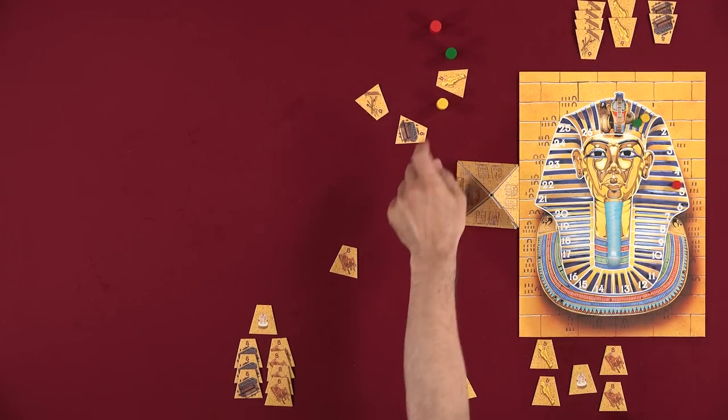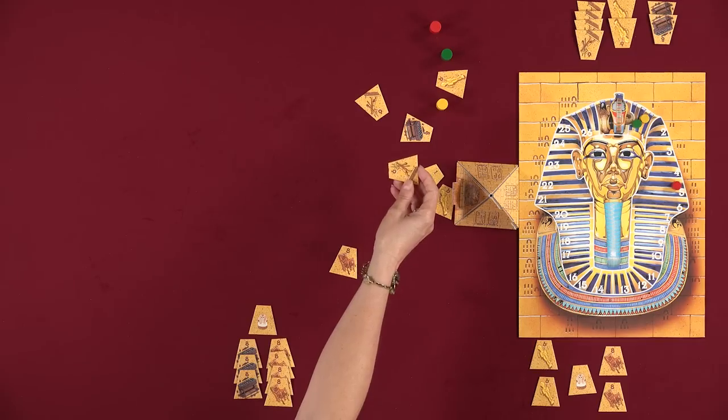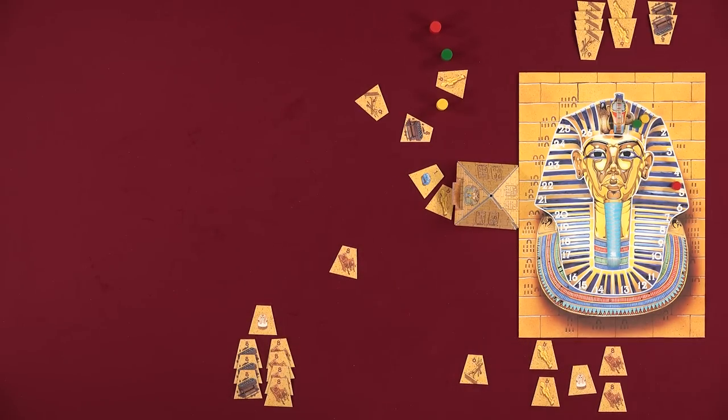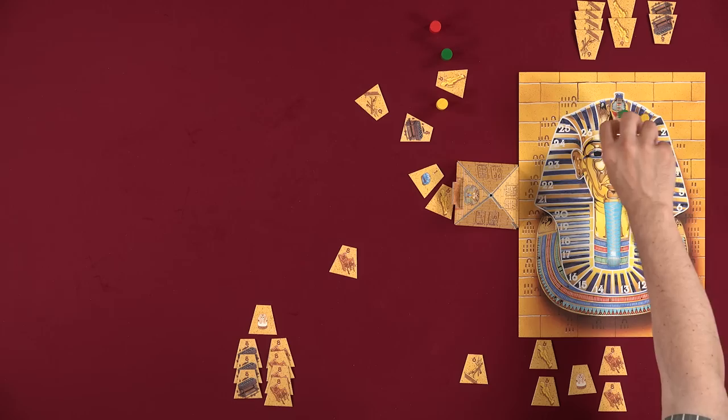That's still there, isn't it? Yes. But she would be jumping to do something here, correct. Right. They both come off the board and I would just go here and then score that. This would go back, whatever. Do you want to?